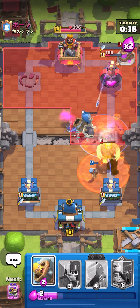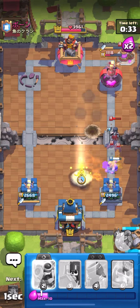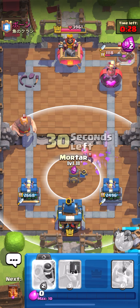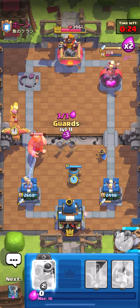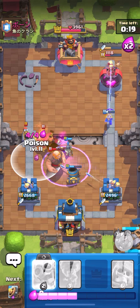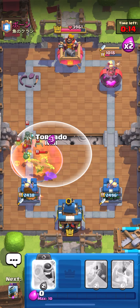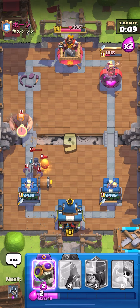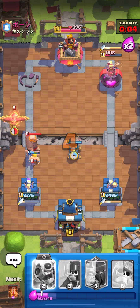I'm going to Poison and Evo Bomber nearly got so much value — he junked himself. I'm going to have to play Barbarian Barrel to not take too much damage from the Giant. This is easily defended. I'm going to play defensive Mortar for that Giant and kite the bird. The Bomber is going to kill — yes! I'm going to have two Poisons here, and I'll also Tornado so they all remain in the Poison, plus Barrel for the Night Witch.